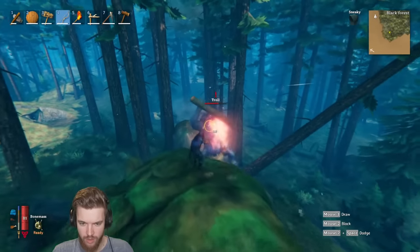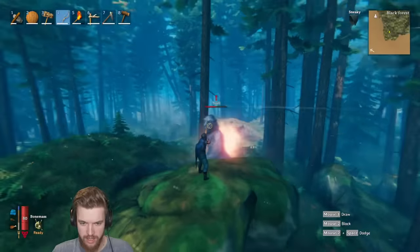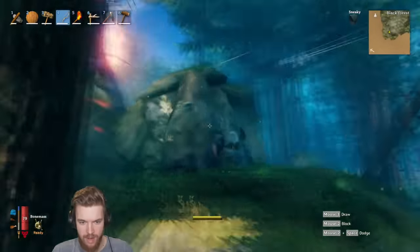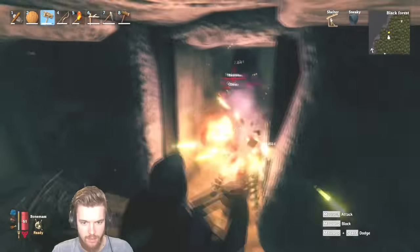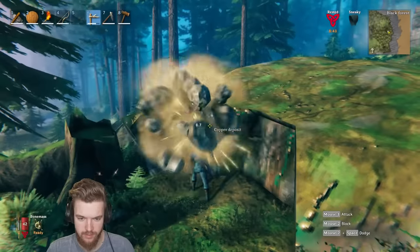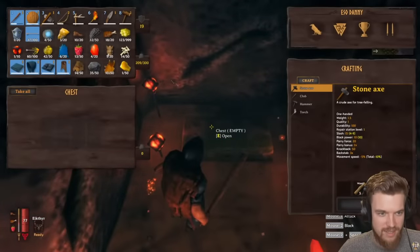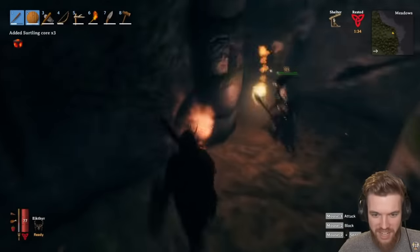This Valheim guide has everything timestamped below in the description. We'll be covering how to craft a full set of bronze weapons and armor and upgrade it fully so you have 36 armor in total. How to get the best early game weapons like the fine bow, craft fire arrows, and a sledgehammer that does huge area of effect damage. We'll also cover where to find tin and copper, how to get surtling cores to build a forge and a furnace, so you can create tin and copper bars to make bronze and start upgrading all your gear.